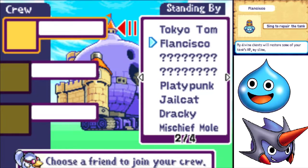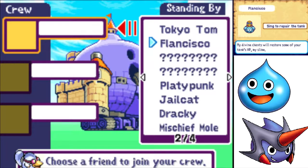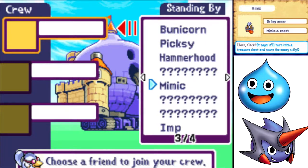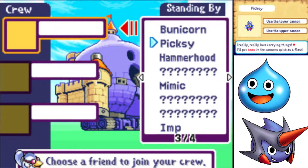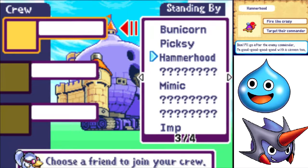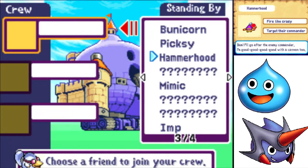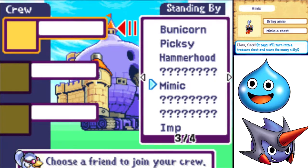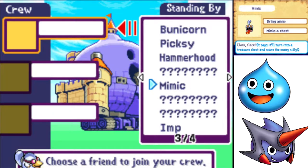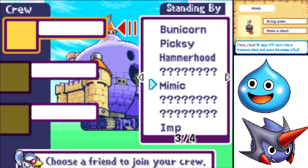Crew members — Flabot Francisco can sing to repair the tank, but he'll literally just sit in one space and sing for like a minute before it refills a little HP, so it's terrible. The Pixie can use the lower and upper cannons and is a bit faster than some others. Hammerhood can fire like crazy or target their commander and can carry two pieces of ammo on his head. When he goes into Berserk Rage he can target the commander, but he can't load the cannon. Mimic can bring ammo or mimic a chest — but what enemies use treasure chests in your tank? Pretty much nobody, so it's terrible.